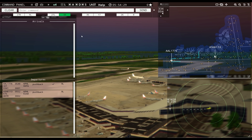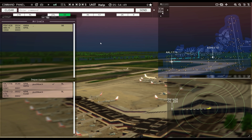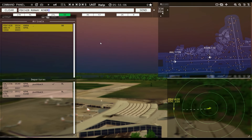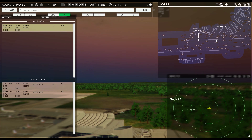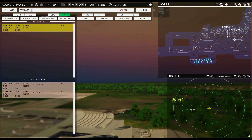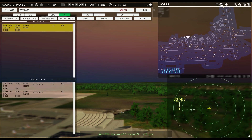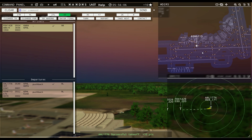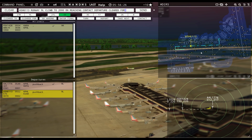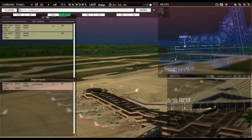We're going to bump the speed up here. Philadelphia Tower, FedEx 1428 with you, runway Niner right. FedEx 1428, runway Niner right, cleared to land. Good, he's making use of the aprons down there. I should also have some general aviation coming off that side. Air Shuttle 6113, runway Niner left, climb to 2000, on reaching contact departure, cleared for takeoff.